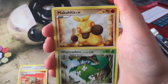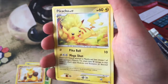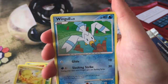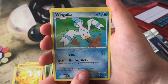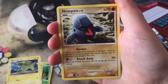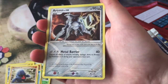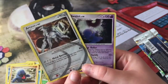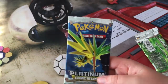We have a Wormadam. Another Makuhita. We have a Pikachu — loving that artwork, that kind of crayon art style. We have a very dirty looking Wingull with those little eyebrows. We have an Electrike and a Thunderstorm trainer card. A Nosepass — very cool. We got an Arceus! And we got a Shaymin Sky Forme! That was a great pack — my goodness, that is amazing!